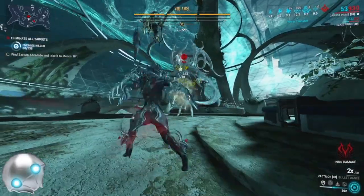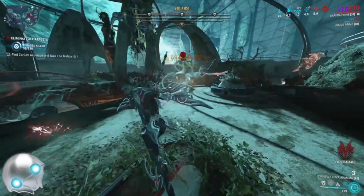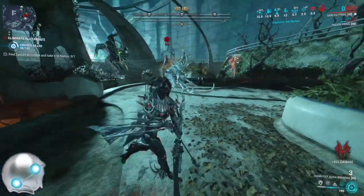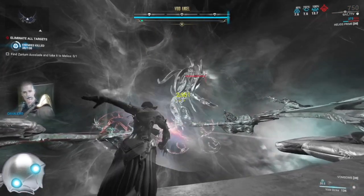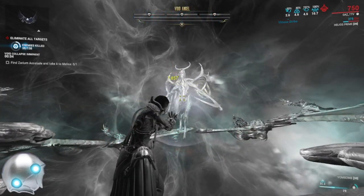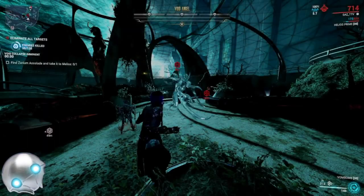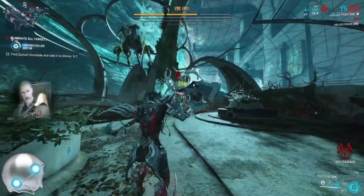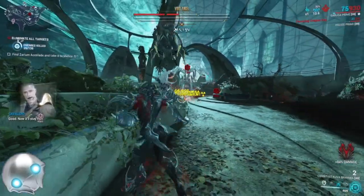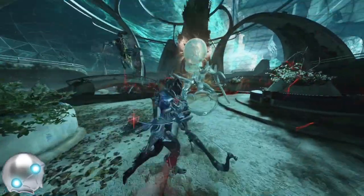This is where the fight begins. Use your Vastalok with Shattering Impact armor strip if you'd like. Garuda's 4 does seem to work, but the effectiveness is debatable. Now, this is the key thing: Madurai has a new ability called Power Fuel or something like that. Basically, you want to make sure you go into Operator Mode before you enter the Void Angel's bubble that takes you to the Rift realm. When you do that, you'll get 100% increased critical damage for your amp, and since we're running really high crit chance amps, it gives us huge DPS for melting them down.